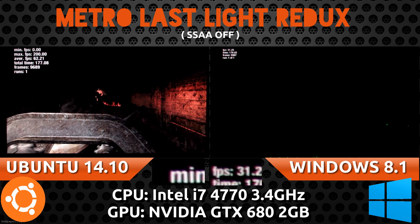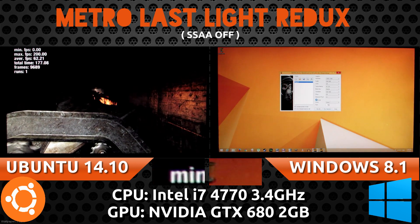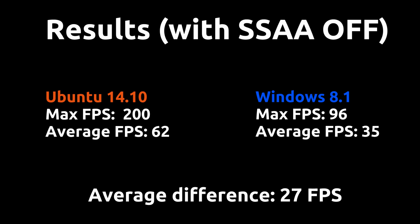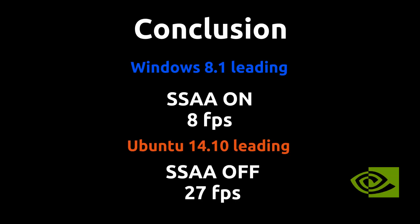With SSAA on, it's pretty clear that Windows leads, but only by a bit, and neither system is perfect for it. But once you turn SSAA off, suddenly Ubuntu is in the lead by a lot — an average difference of 27 frames per second with Ubuntu leading. So the conclusion is: if you're going to play this game, play it on Ubuntu. That is probably the coolest conclusion I can come to in any of my recent benchmark videos. I hope you guys enjoyed watching — thanks for watching.